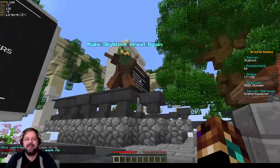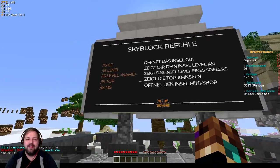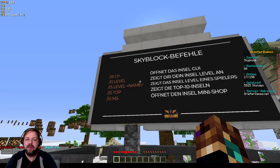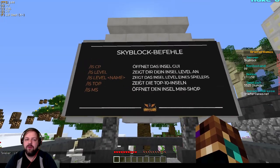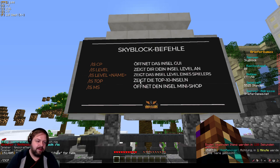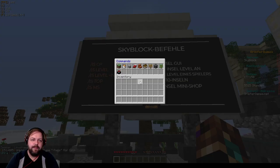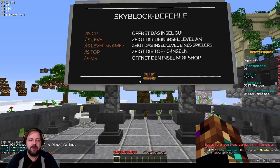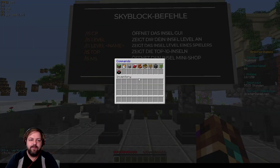Da steht es noch: Make Skyblock Great Again. Hier habt ihr gleich die Befehle, die bei Skyblock wichtig sind – nämlich ISCP öffnet das Insel-GUI, IS Level und so weiter. Und wenn wir ISCP eingeben, dann habt ihr hier ganz viele weitere Unterpunkte. Hier kann man 'Go to your Island' machen – ich habe noch kein Island. Island, Island – wir hatten doch eben schon die Inseln, was soll ich mit einem neuen Island?